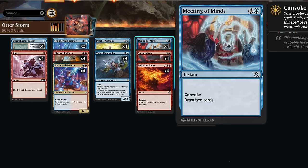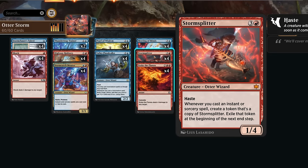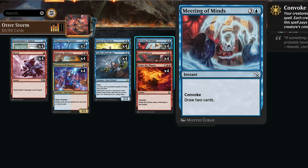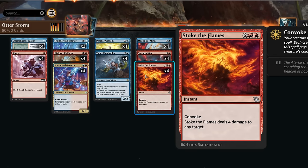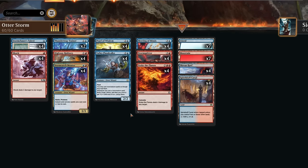Meeting of Mines is very similar — it draws two cards. It does require a blue mana, so we won't cast it completely for free with just Storm Splitter, but usually we'll have another blue creature or just tap one blue mana plus three creatures. That's our combo turn: Storm Splitter with Floodcaller, then a bunch of Convoke spells and card draw to string together enough instants and sorceries.